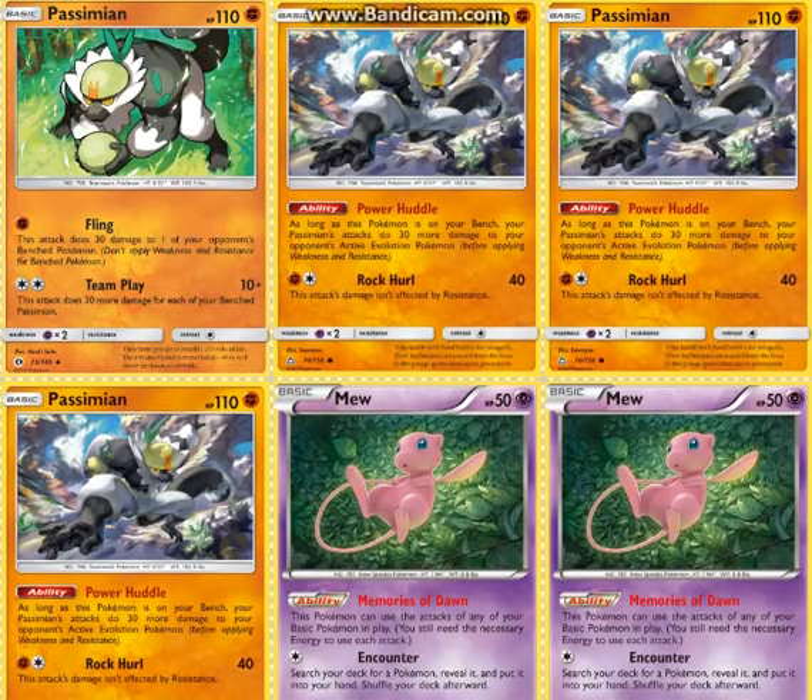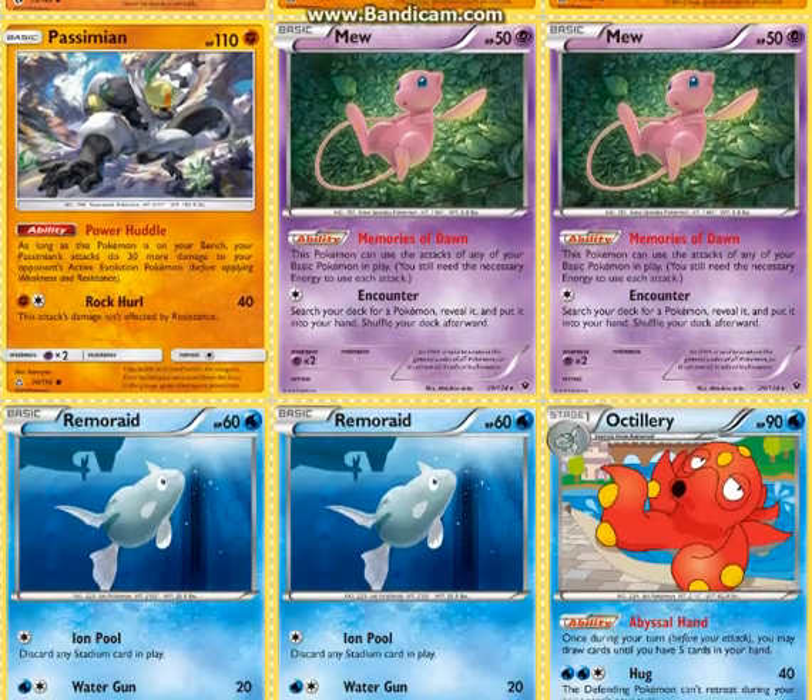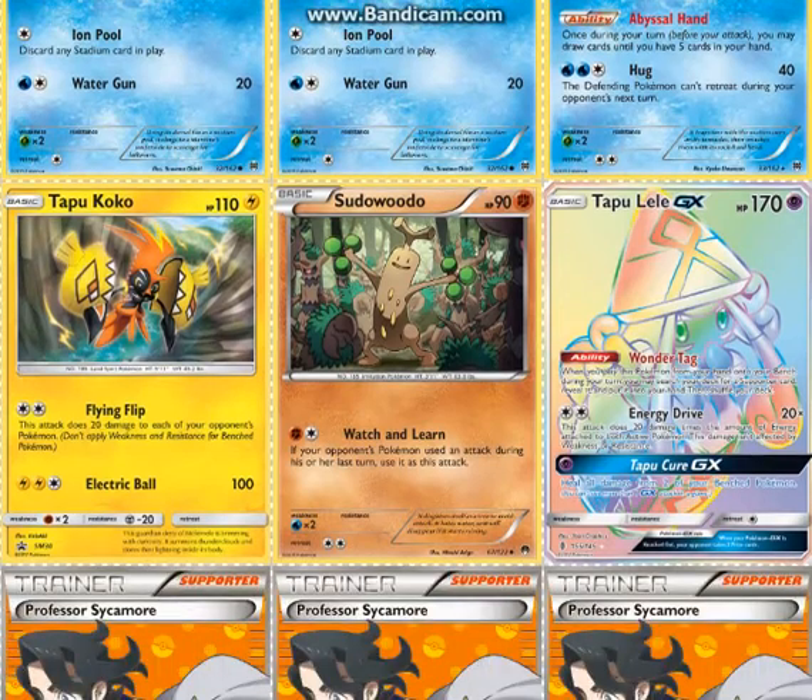Against Darkrai and Raichu, which I have seen — I'm assuming it hits for weakness. One Sudowoodo. This is really your only thing that you can do against Bulu, because Bulu really wrecks this deck. But with Watch and Learn, if you're behind on prizes, it helps a lot.